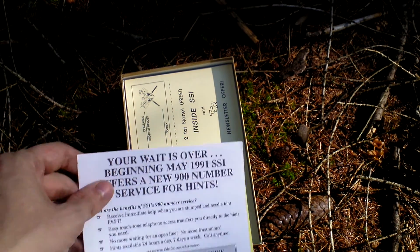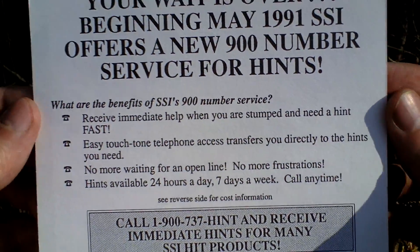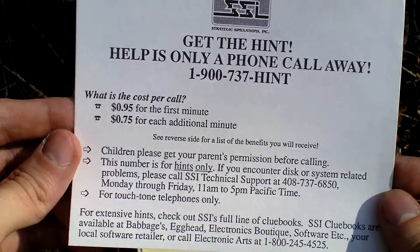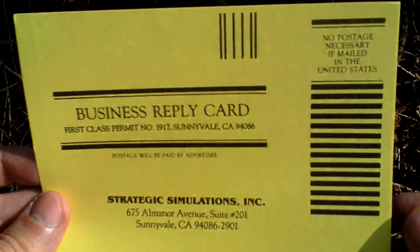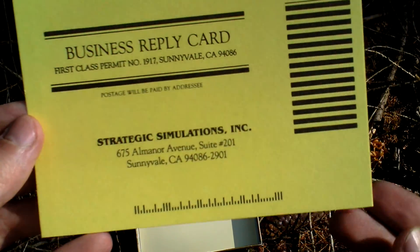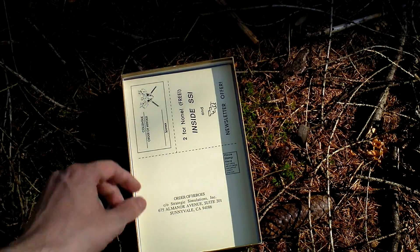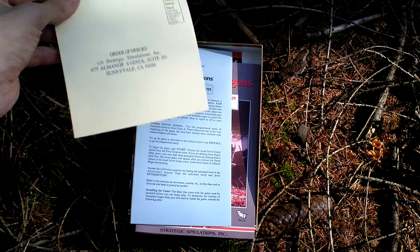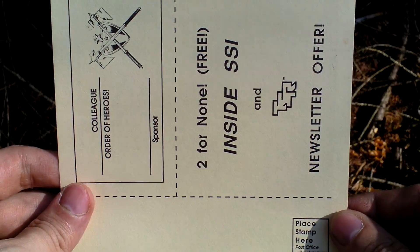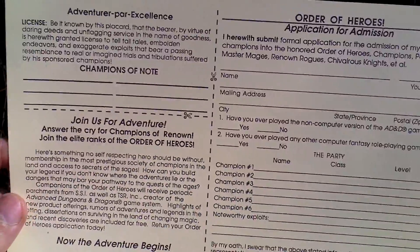Then there is an advertisement for a hint line — for some tips about this game you could phone there at the time of this game's release. Then there is a registration card, a newsletter offer, and an order form.